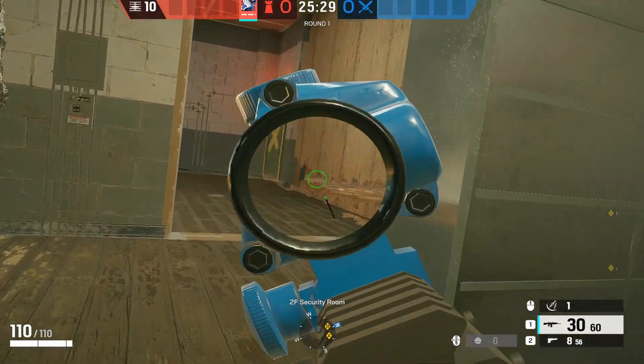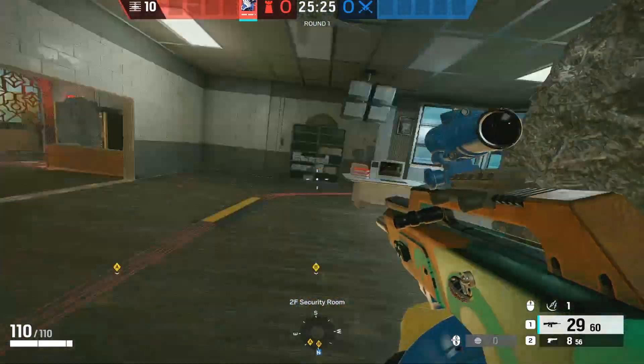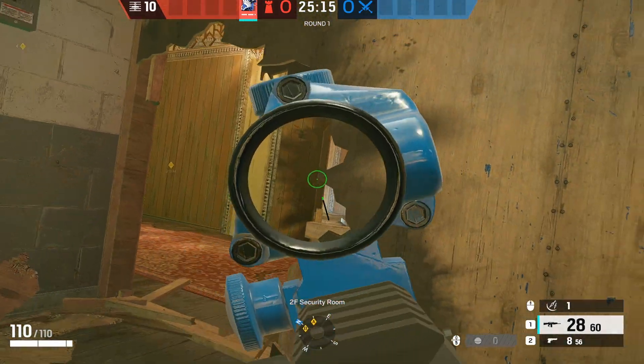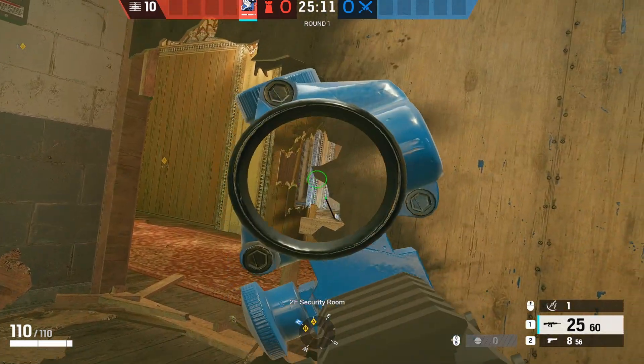The whole point of this strat is to hold army balcony, waste more time on CC side, and shoot drones. You have to reinforce this wall and also the wall right there so you don't get wall banged, and if they push from office side you can hold an angle all the way from here into office.